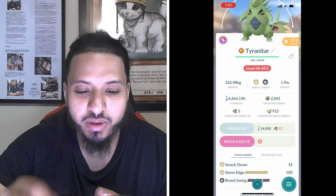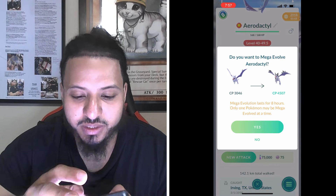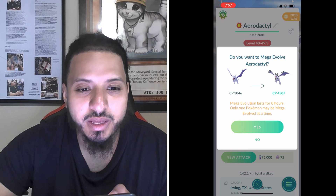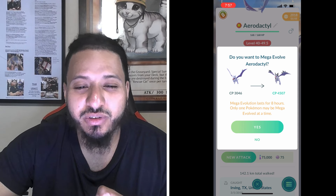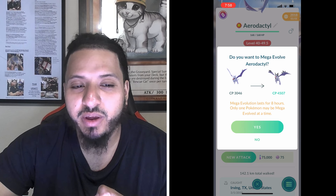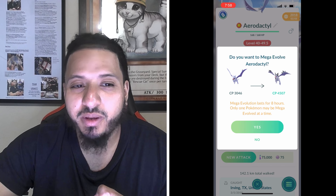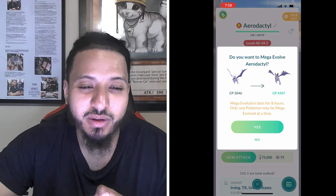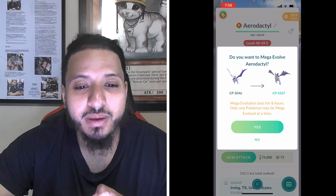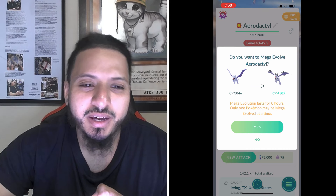Next up is Mega Aerodactyl - you want Rock Throw and Rock Slide on it. Compared to Mega Tyranitar, it still single resists Heat Wave and Hurricane, but Psychic will be neutral. The flying typing helps it against Focus Blast - that's the main benefit. I think that covers the main mega options.